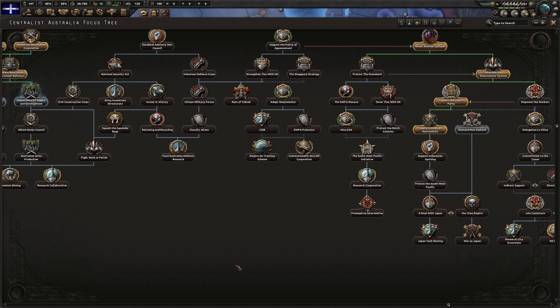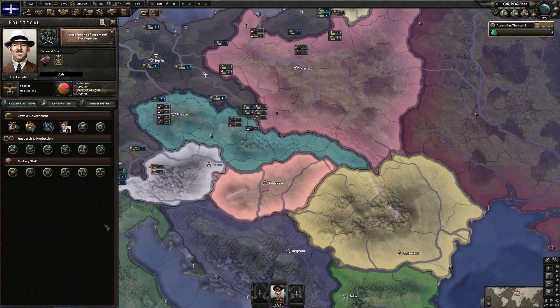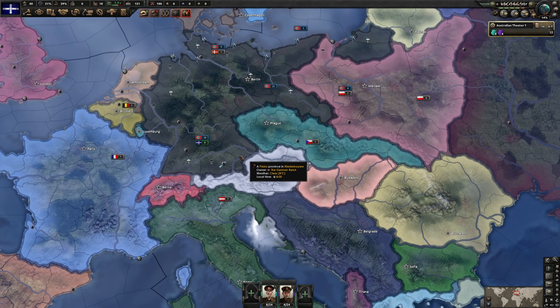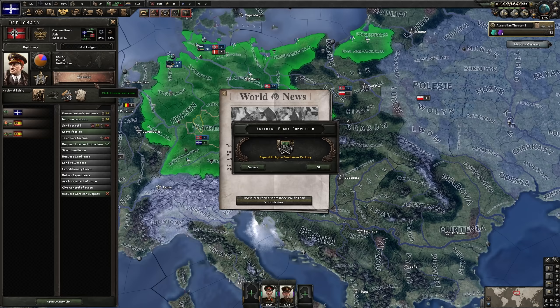As for future focuses, it doesn't matter for the achievement — as far as the Australia Hungary achievement is concerned, we're done here. If you want to turn this into a run to continue, pick anything you want. I like beefing up industry first. Is it just me or does this man's mustache seem a little off center? Our justification is done; however, Germany hasn't gobbled up Austria just yet, but we can wait until January. Let's see what Germany does next — and like clockwork, Germany is working on the Anschluss. That should give us enough time to set up on the airport near Vienna and be ready to deploy our troops.